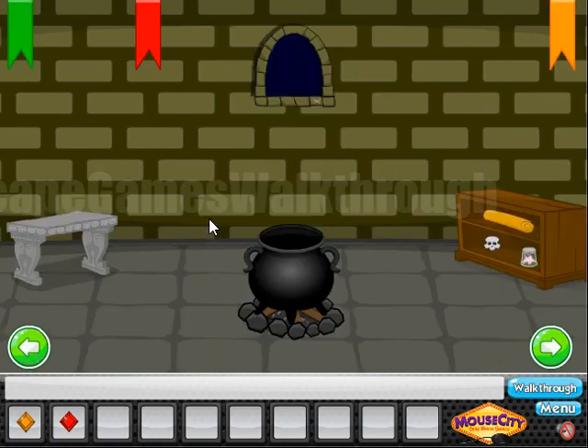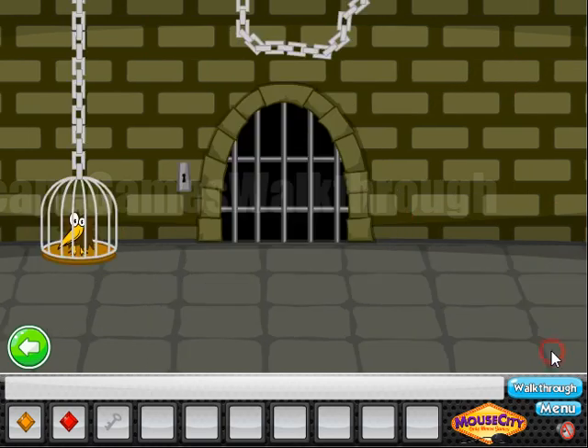Now going back. Here is the window and one brick is marked with a cross. So behind it here is the key. So this key is to open this cage.